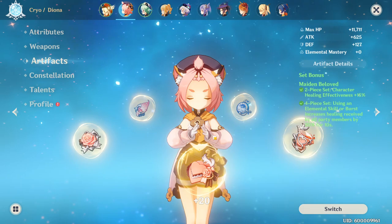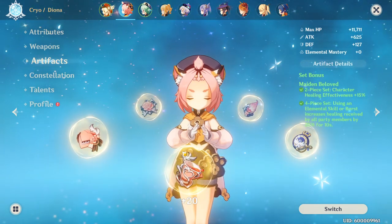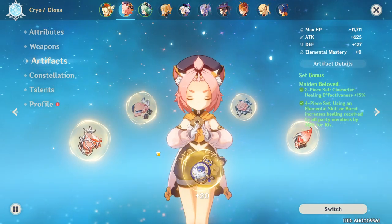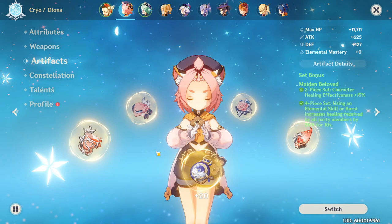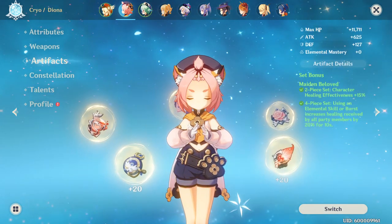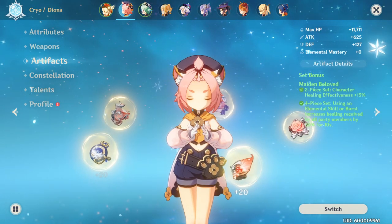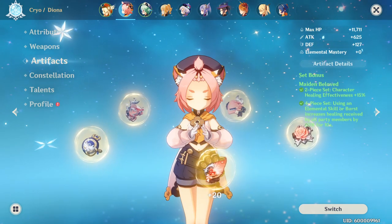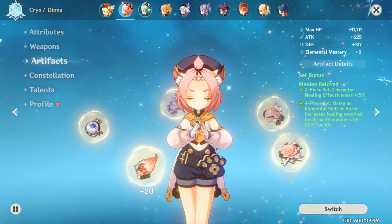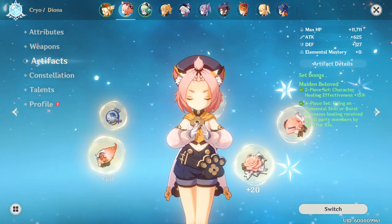If you decide to build Maiden's as I have, there are a few choices you'll need to make. First, should you use an HP or healing bonus circlet? Second, should you use an HP or cryo damage goblet? And third, should you run an HP or energy recharge sands? Note I don't discuss elemental mastery here, as I feel that stat is best reserved for bonus damage dealers. Remember, there are many ways to load out a character, and what you choose should be based on your goals.